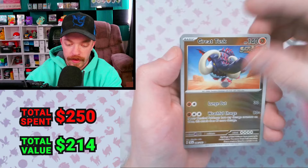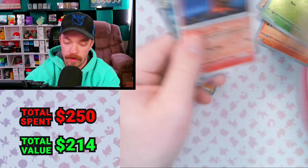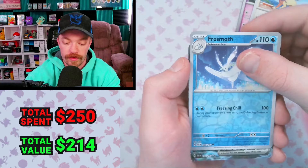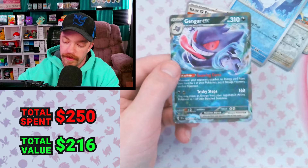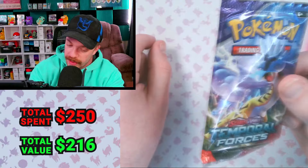Pineco Reverse, Magcargo Reverse to the Melmetal holo. Delcatty Reverse, Frostmoth Reverse. We got the Gengar EX — unfortunately not the full art. Roserade Reverse to an Iron Valiant holo. Turtwig Reverse, Arbok Reverse to the Iron Thorns holo. This right here in my hand is pack number 69.